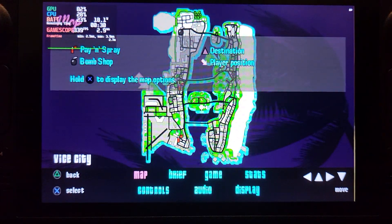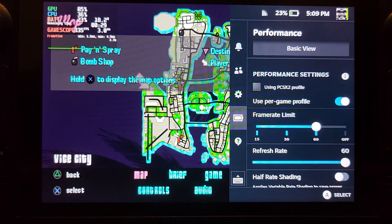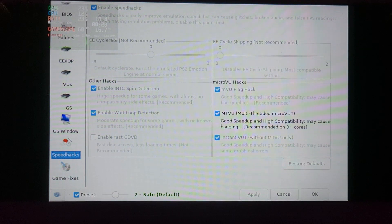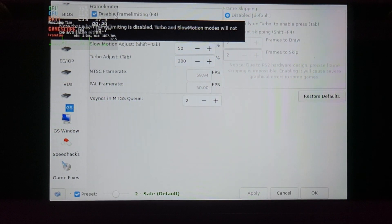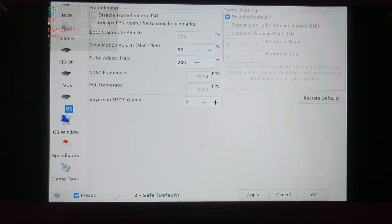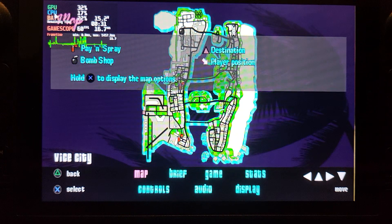Even though it's set to 60 in here, you need to do it in PCSX2, not in Steam. Go to your PCSX2 settings, Config > General, then find it under GS and select or deselect 'Disable Frame Limiting.' By unchecking that, you are enabling frame limiting — I know it's a bit confusing.